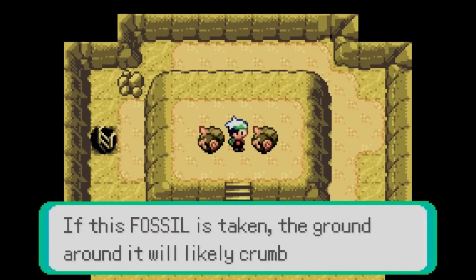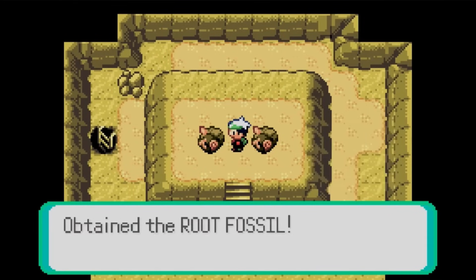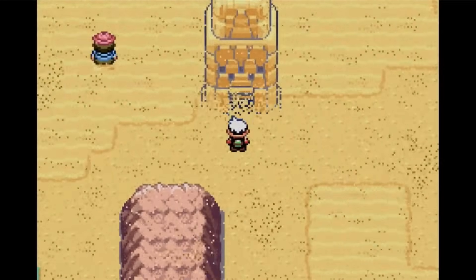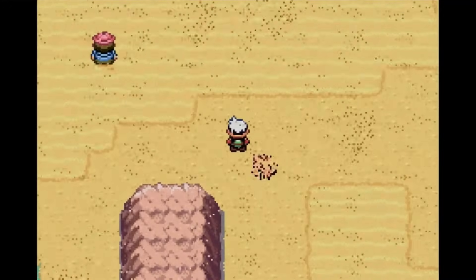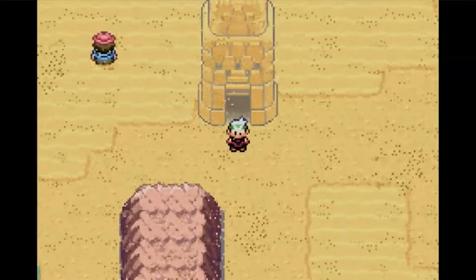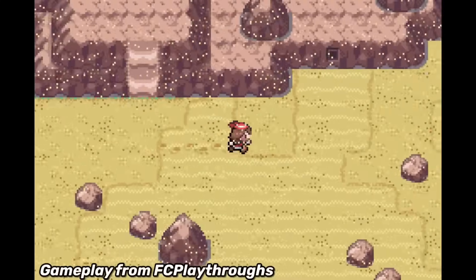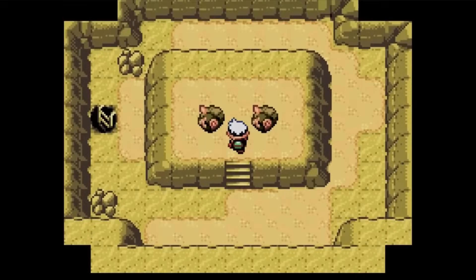There's only enough time to grab one fossil. In other games you're given a choice, but here you're made to feel like you're in a life-or-death situation — you have to decide who gets to live or die. I grab the one closest to me and suddenly everything comes crashing down. It's pretty cool how the player character is just thrown out and lands in the desert, watching while the tower fades away into the pit along with the other fossil. They're just rubbing it in — I totally had time to go grab it.